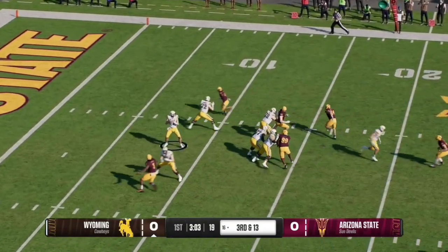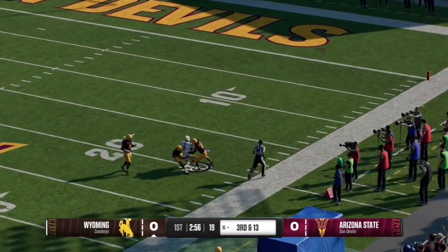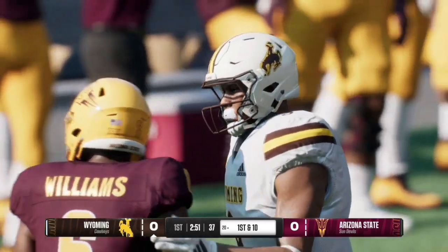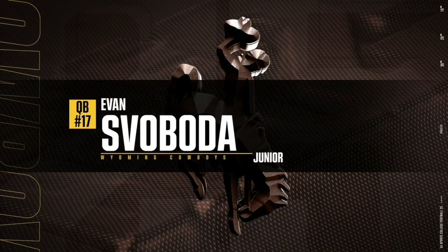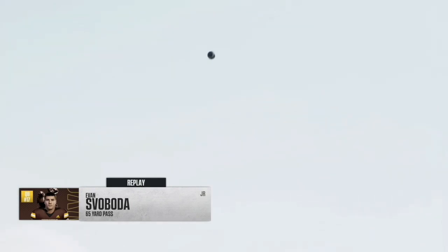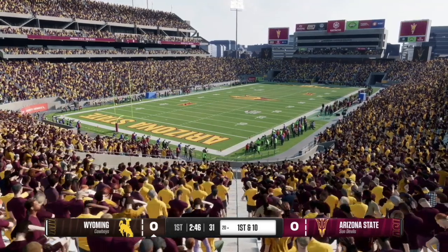Wyoming get the ball to start off the game, and here on third and 13 the quarterback has time in the pocket and airs one out — it is caught by the receiver for a first down, a gain of 65 yards on that play. The ASU fans are in shock. That was a great throw by Evan Savavada to his receiver number nine. Look at that arm strength, and what a catch by number nine — great play for the Cowboys to start off this game.